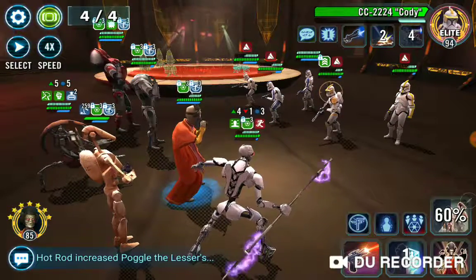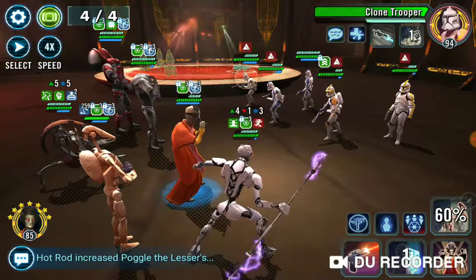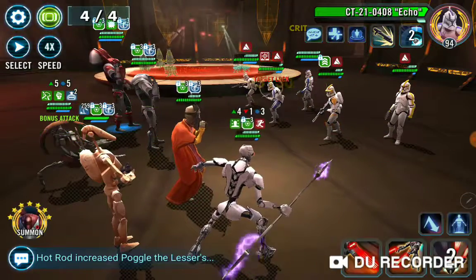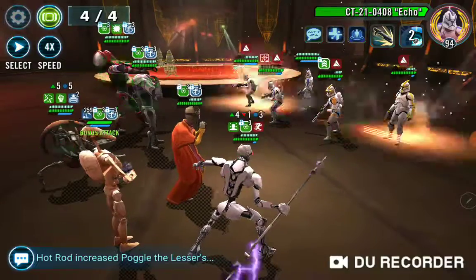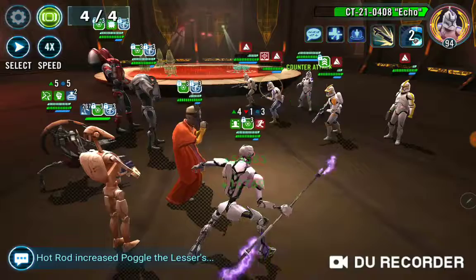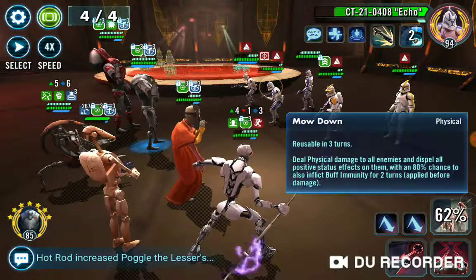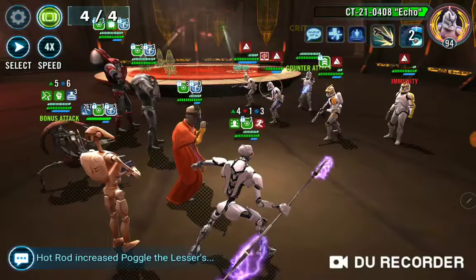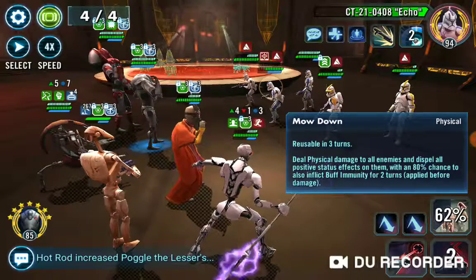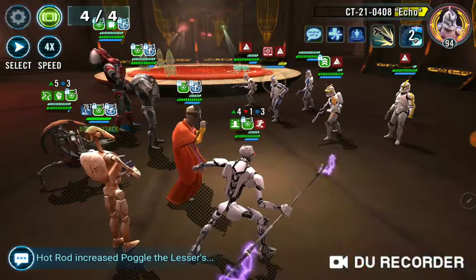We've got two triggers there of Nute's buff, so that's really good — that's just going to add a little bit more damage to the team. I'm going to take out Echo next. Unfortunately, you cannot target Cody early in this fight. These clones are already super tanky, and Cody is going to be even harder to kill because he's going to have additional defense based on each clone that's alive. So you can't target him early — it's just not something you should even consider.